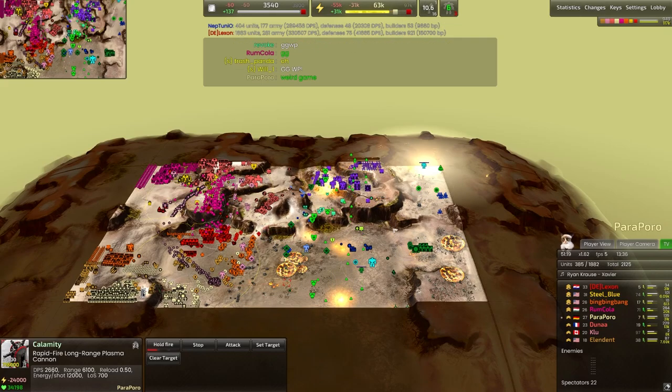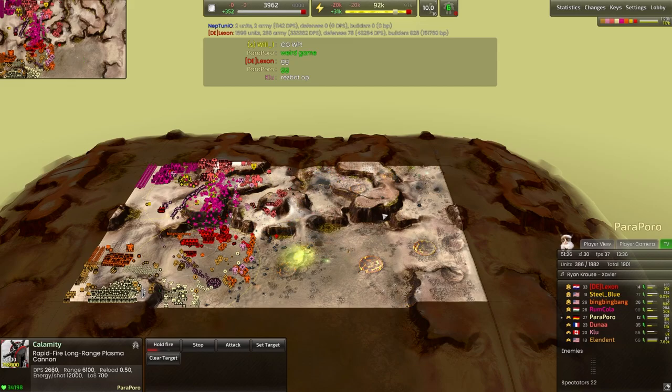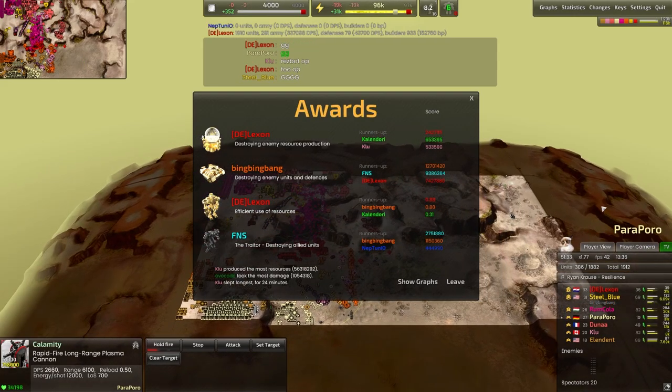Absolutely, absolutely devastating. And indeed, the blue team will tap out with that one last devastating hit — that real gut punch. Always tragic when those plasma shots get deflected and flung way further out than they normally would be able to go.